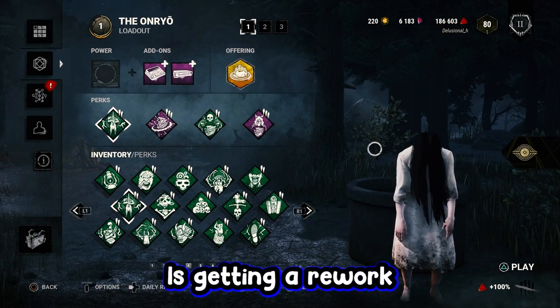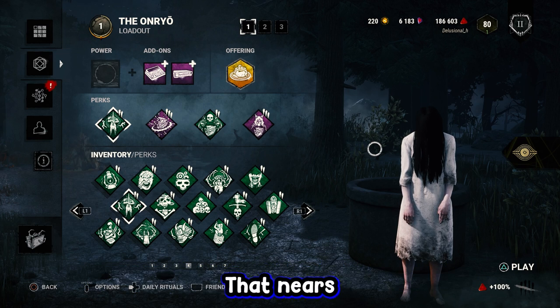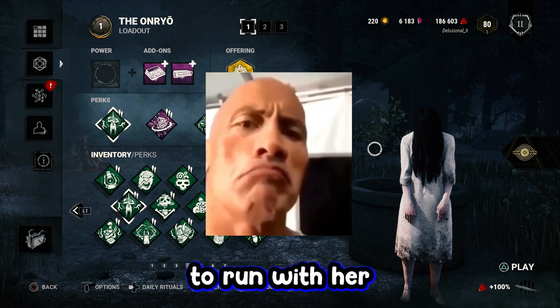There's no reason why Onryo is getting a rework — well, it's because she sucks. Homegirl got a pick rate that nears Freddy's. Damn! But today, in hype of her change that's coming to DBD, I'll be showing you guys the best perks to run with her that I've found.